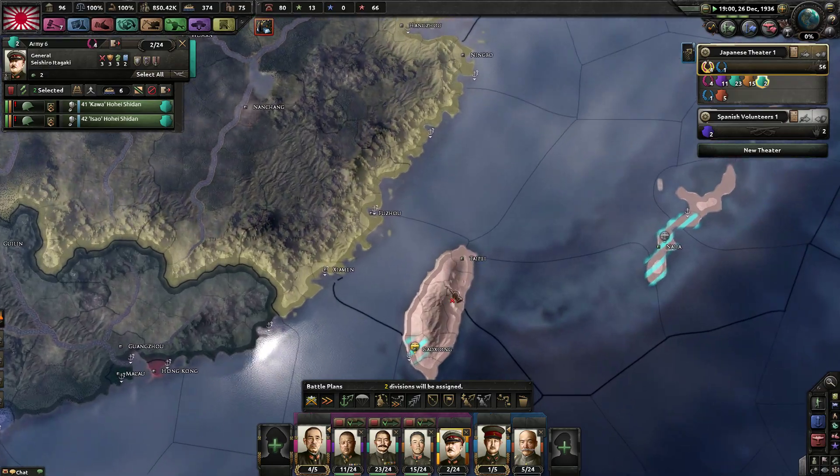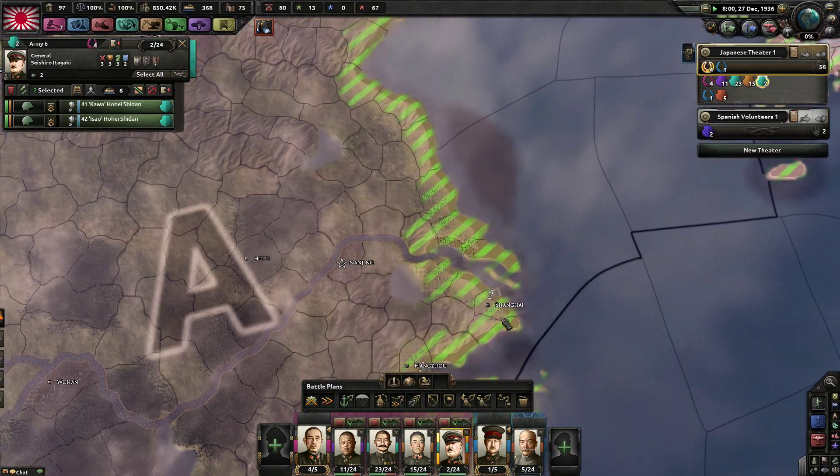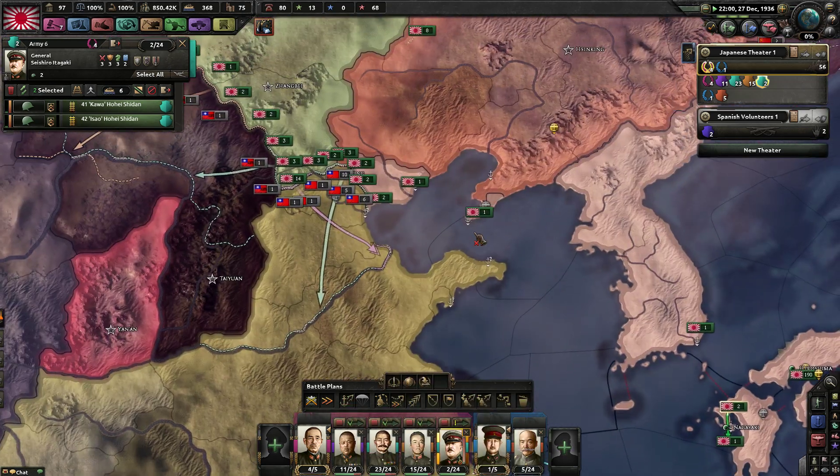I'm going to get a reckless naval officer to help lead my naval invasion of Shanghai. This seems fine — I like the reckless trait.